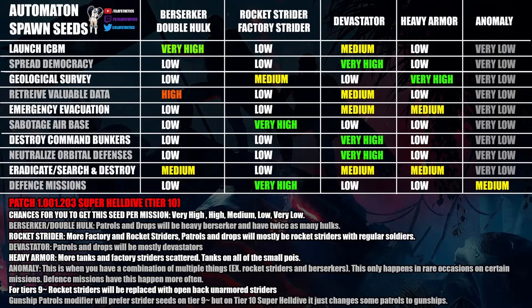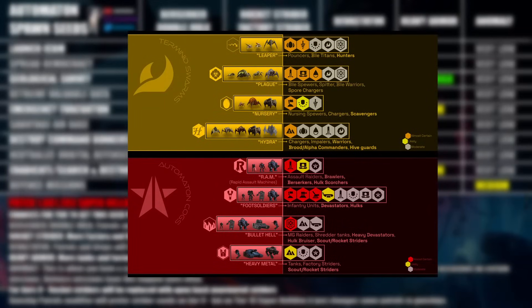This is also pieced together from ridiculous amounts of hours just kill farming every single mission since launch and noting down what has spawned in each mission. As time goes on I will continue to keep this updated as close as possible to what I'm seeing in game. I've covered this every single update since March 6th and have always kept an updated version of this spawn seed guide in my Discord, but this is the final version because it can be quickly updated there. Erevin's community also made a more visual version and all of that's included in the scrolling imager link.